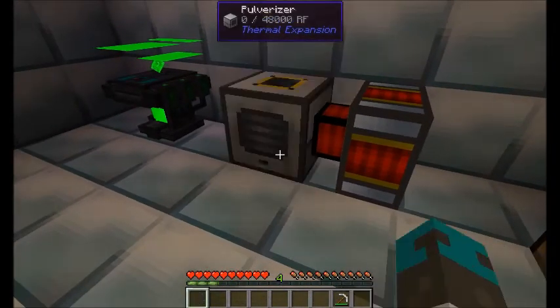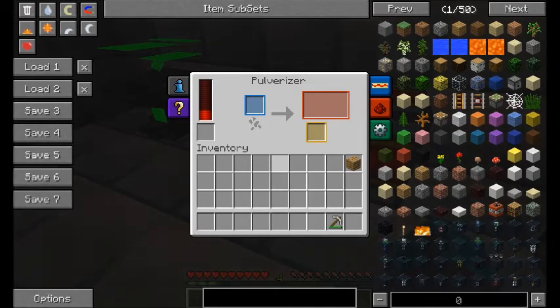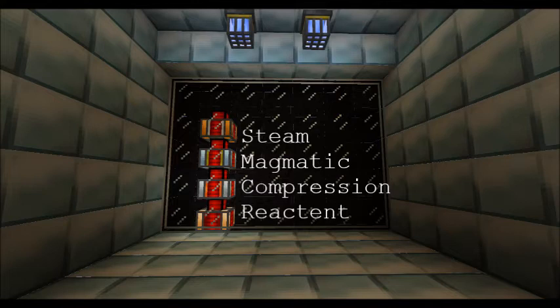And now you have the pulverizer. But you are going to need a power source for it — I would recommend a dynamo. Follow one of these links to learn more about the various dynamos. I very much appreciate you watching this tutorial. If you would like to support this project, please rate, comment, subscribe, and share on your social media. Thanks for hanging out — see you next time.